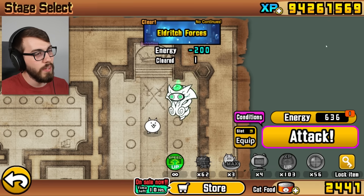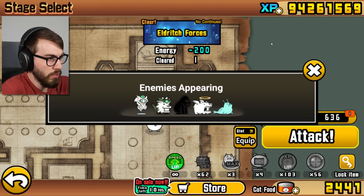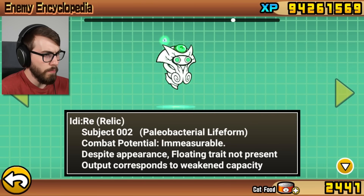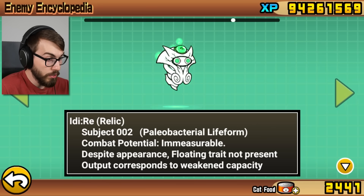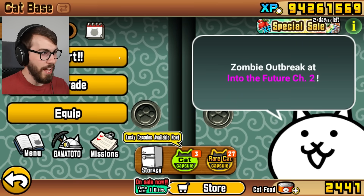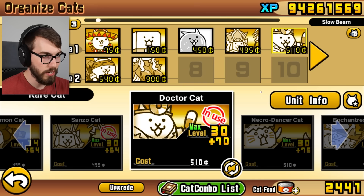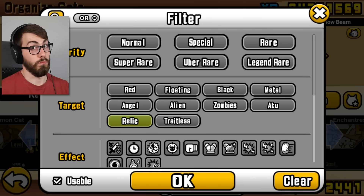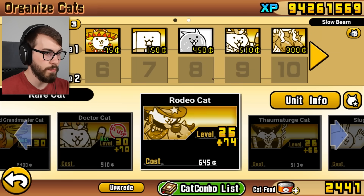We might want to put in some different things here. We do know what's in the level now. Let's have a look in the enemy guide. Itty-Ree - Relic, Subject 002. Paleobacterial life form. Combat potential immeasurable - that doesn't sound very good. Despite appearance, floating trait not present. So we are not doing anti-floating here, folks. Dr. Cat - you've got that special relic target, okay cool. So we need to focus on relic.